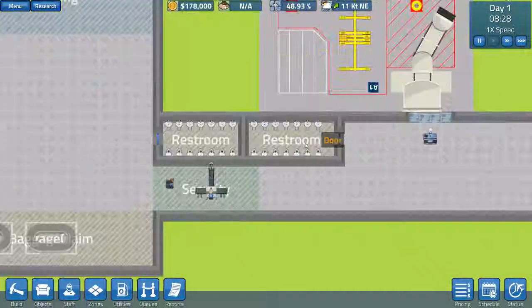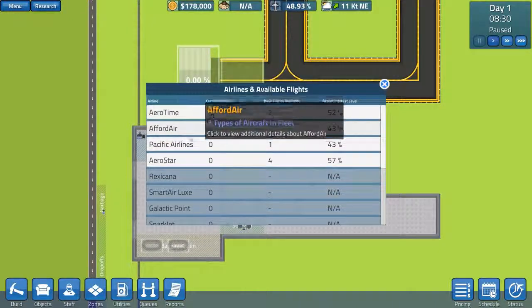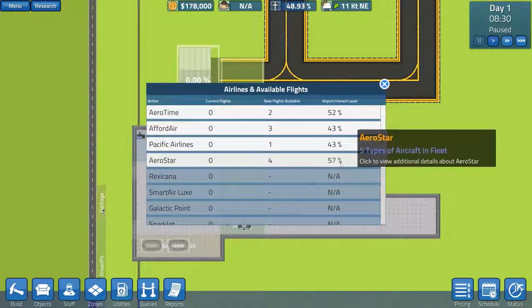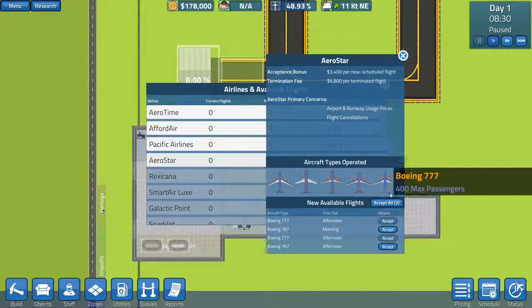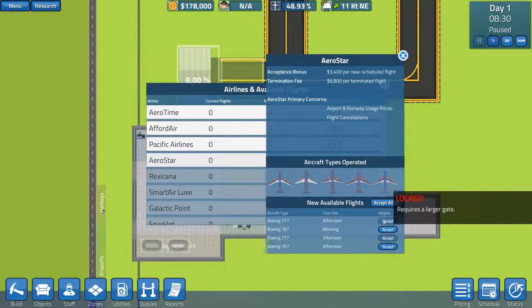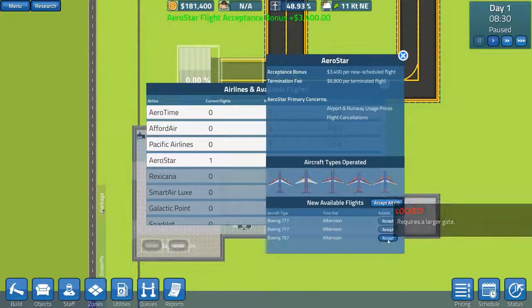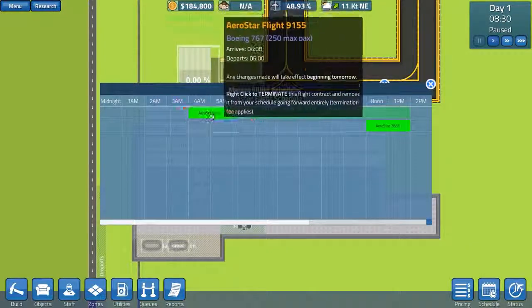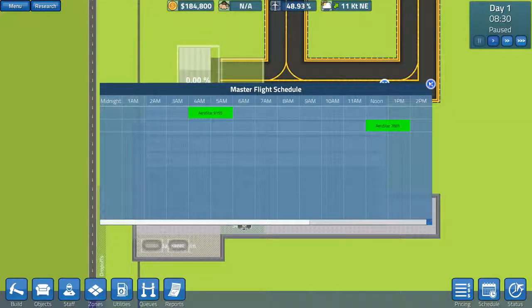We could probably start getting some flights. Let's have a quick look at our airline interest. We've got Aerotime, Afford Air, Pacific Airlines and Aerostar. Aerostar has a 57% interest rating. They've got five types of planes but only four that need to land here. We've got a 777 — 400 passengers — we can't accept that, it requires a larger gate. We've got a 767 which is 250 passengers, and another 767 in the afternoon, so we're going to accept both. They're already scheduled: 4 to 5am and noon to 2 o'clock.